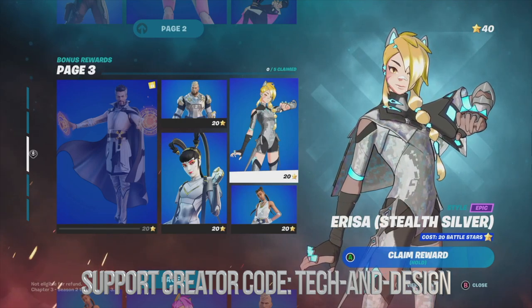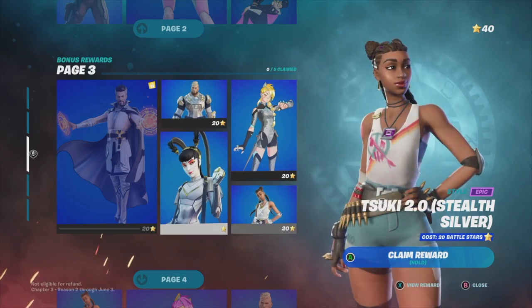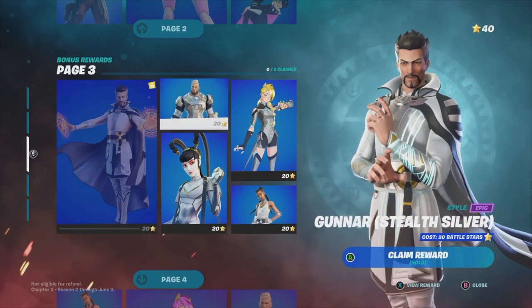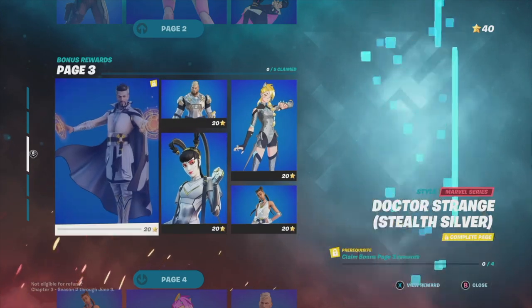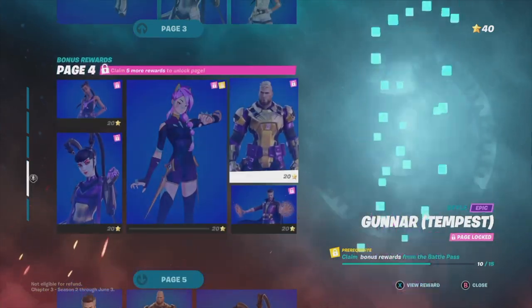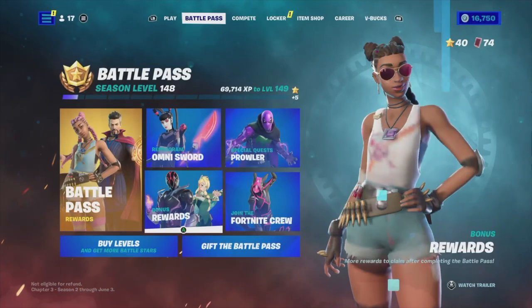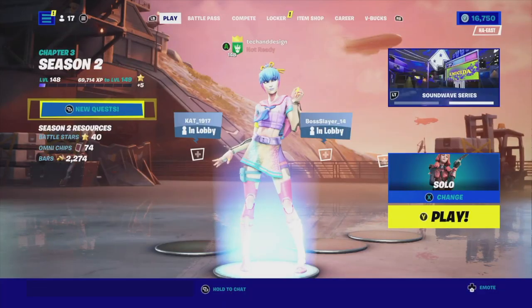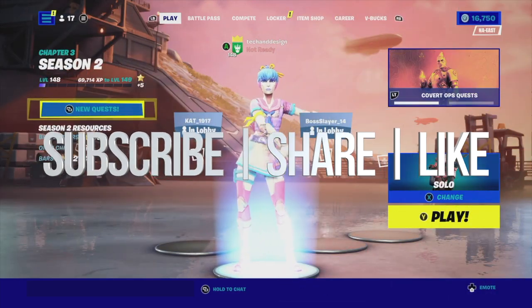Since we claimed everything from page two and had enough battle stars, page three is now unlocked. However, I only have 40 battle stars, which means I could claim two things from there. But I prefer to wait until I have 100 battle stars so I can claim everything from page three at once and move on. That's how you claim everything in bonus rewards. If you have any comments or questions, write them down below — don't forget to subscribe and rate, thank you!